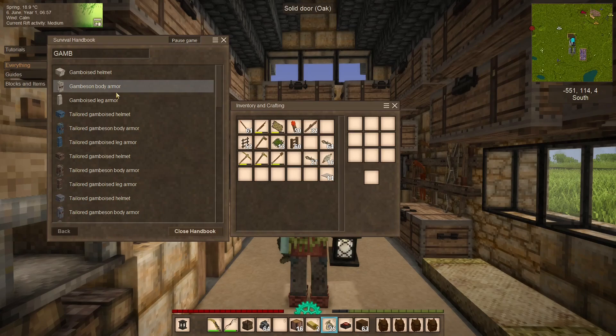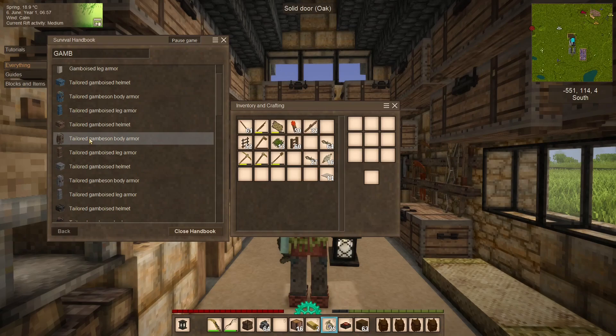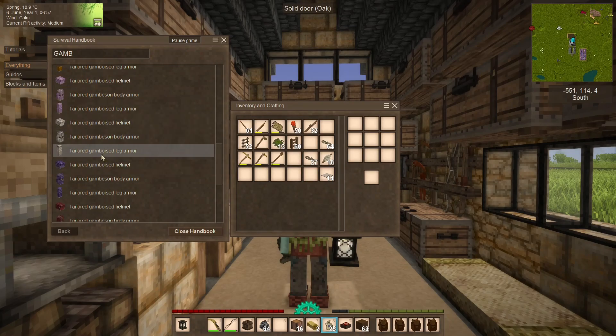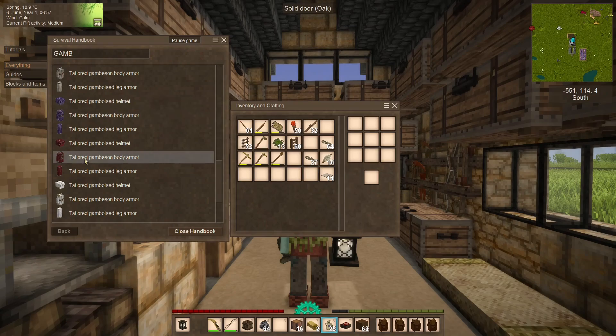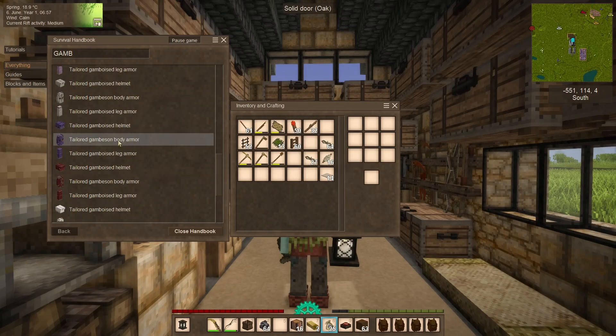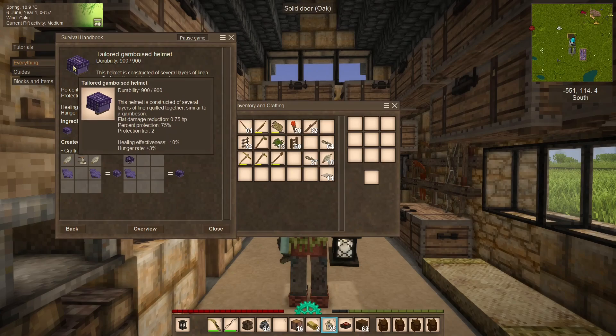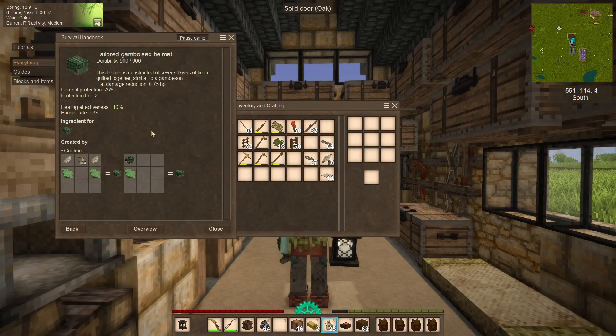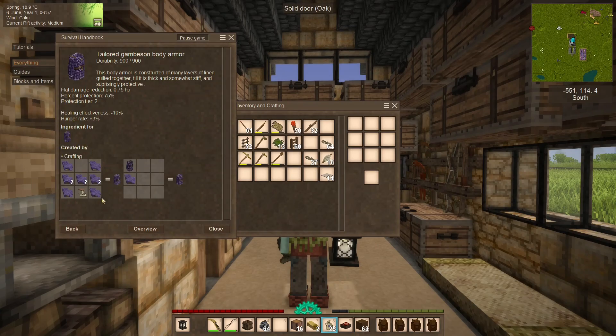However, since we have the class exclusive craftables turned off, we have access to the tailored gamboized armor, and they come in every color the game has: blue, brown, gray, black, green, orange, purple, pink, plain cloth (undyed), purple, red, white, and yellow. Twenty of you voted for purple, and it wasn't even close — the second runner-up was green at a whopping 10 votes. So, purple armor it is. You guys, you're making me do it.